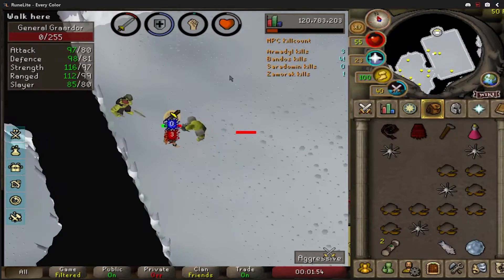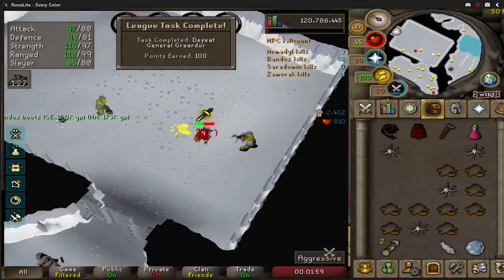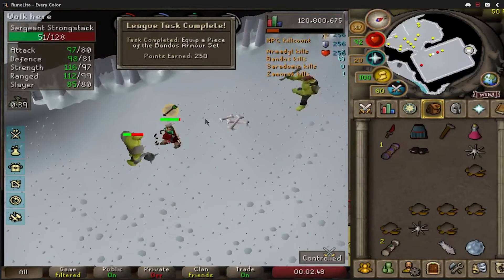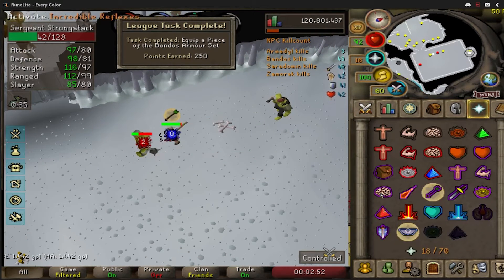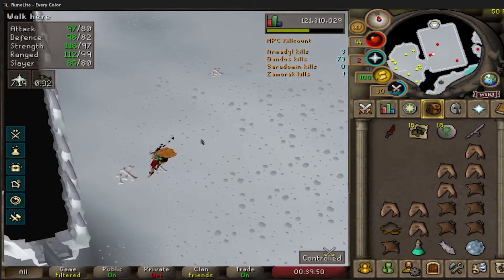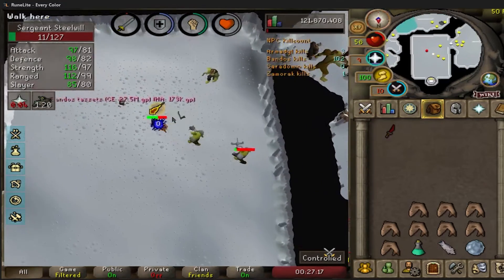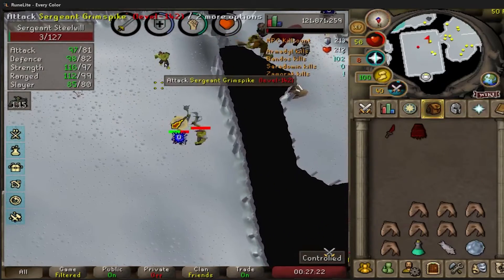Here is our first Bandos kill — bandos boots on the first kill, which is hilarious. There is also a task for equipping a piece of Bandos armor. We got our first godsword shard from a minion — a first major piece. On kill 16 we get Bandos tassets, which is going to be super helpful.